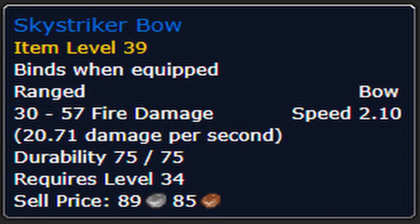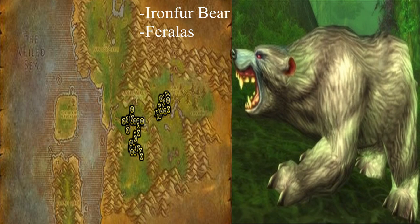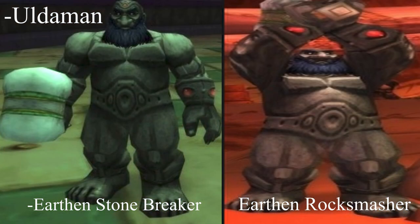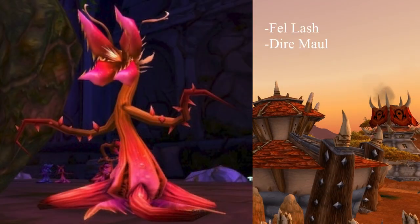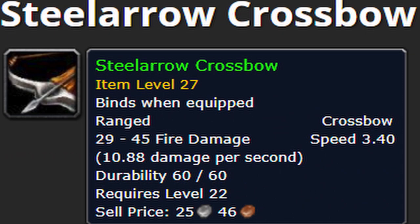The last of the bows is the Sky Striker Bow. This is considered a twink weapon, so it is worth farming if you're trying to make gold. It has a chance to drop off the Iron Fur Bears in the zone Feralas. It can also be farmed from the Ridge Stalker Patriarchs in the zone Badlands. The Sky Striker Bow also has a chance to drop from the Earthen Stone Breakers and Rock Smashers in the dungeon Uldaman, and finally from Fell Lash in the zone Dire Maul.